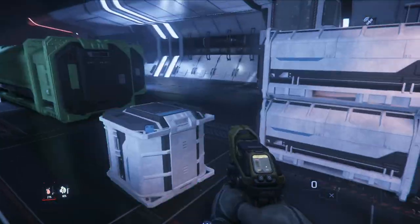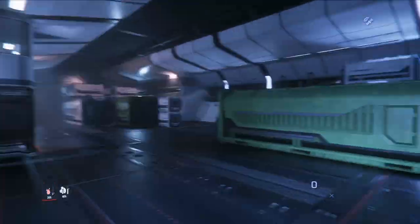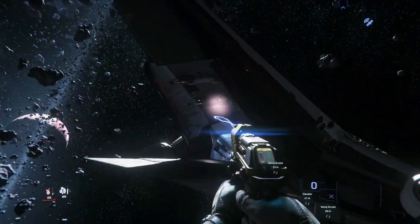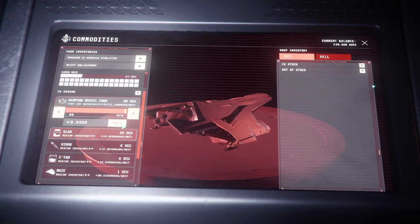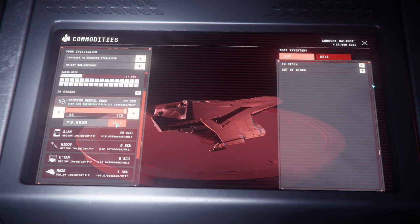Just keep in mind I did spend about 50K to make 11 million roughly — it is RNG, this was a very good run. So just keep that in mind, you're not always going to get great stuff. We are on Brio's Breaker Yard in the Crusader system. Take a note of my money up in the upper right: 9.8 million.